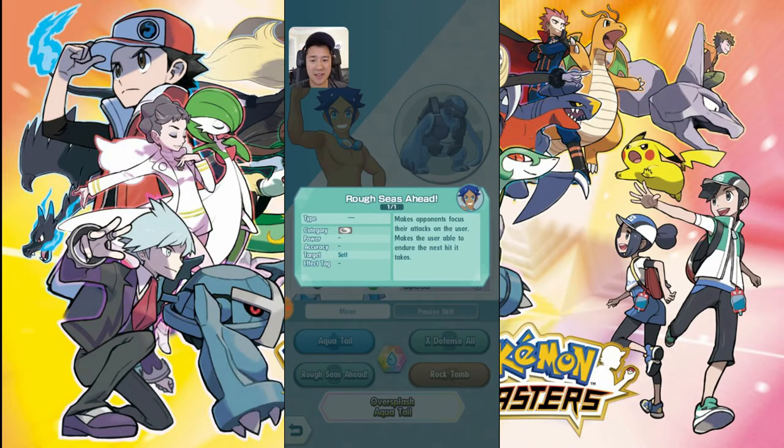This one does it right — X Defense All. Right off the bat, that's better. This is the one that when PvP comes, depending on how they implement it, may be the most important thing in the game. It makes your opponents focus their attacks on the user and makes the user endure the next hit it takes. Right now in PvE, your opponent always attacks Suicune — they seem to go for the tank, which is kind of strange.